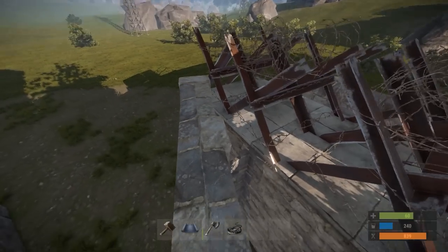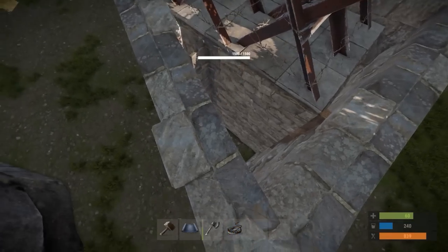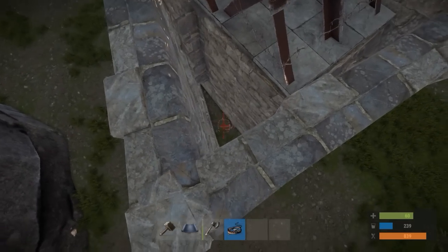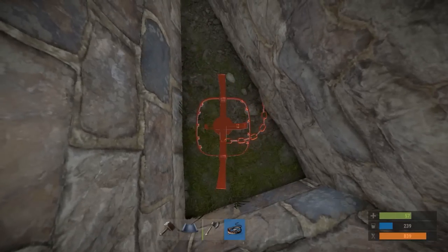Here's a little tip: you can place down bear traps on top of this wall. There is a little bit of a gap within your wall here, so you can do a better job spacing out these high external stone walls. Or maybe place down a bear trap down here so if any raider falls down they will have a nice surprise.